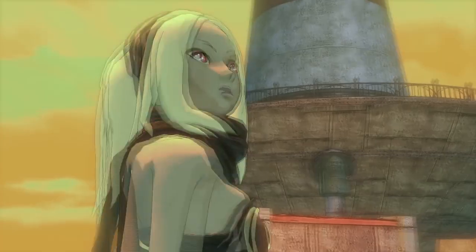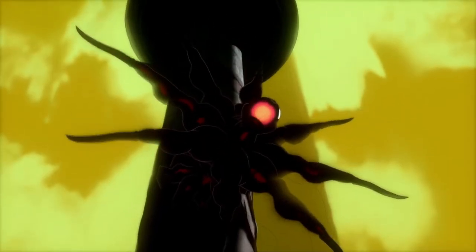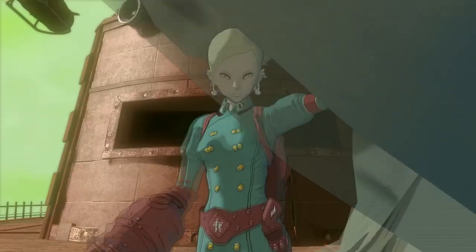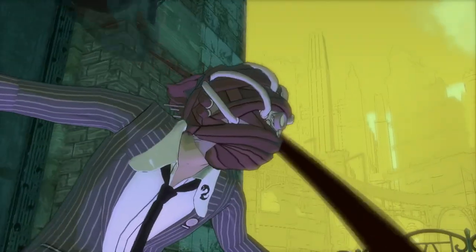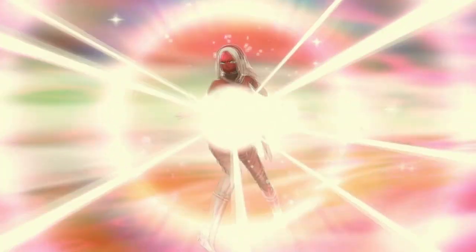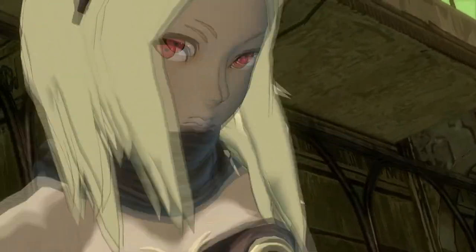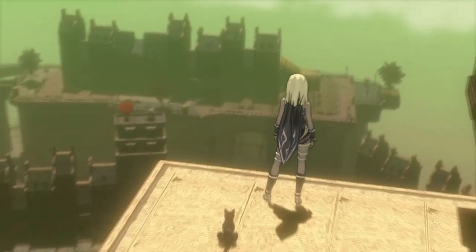She encounters various characters who help her on her journey. Gravity manipulation is the core mechanic of Gravity Rush Remastered. Kat can fly and even walk on walls and ceilings. She can also attract or repel objects to use them as weapons. The gameplay is smooth and fun, offering many ways to manipulate gravity and experiment. The game also has various challenges and side missions that encourage players to improve their skills.